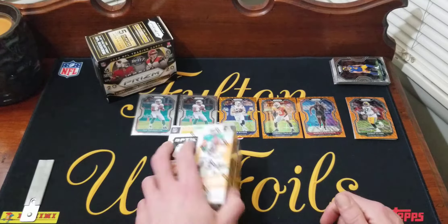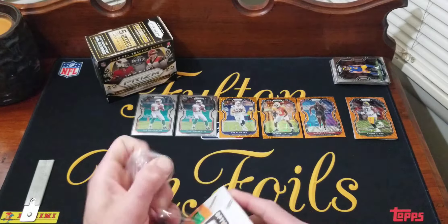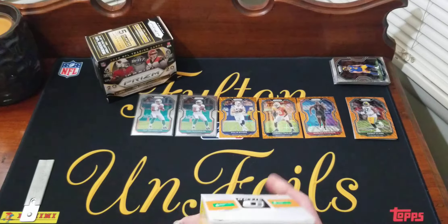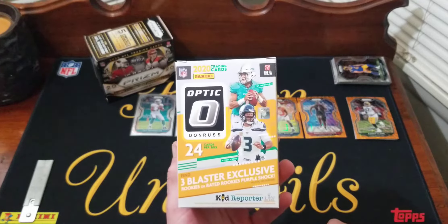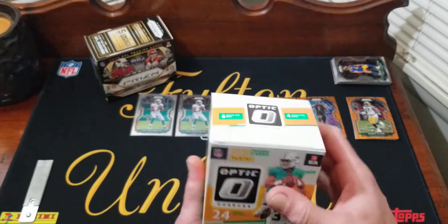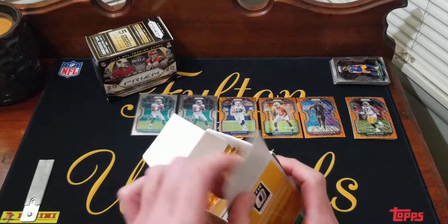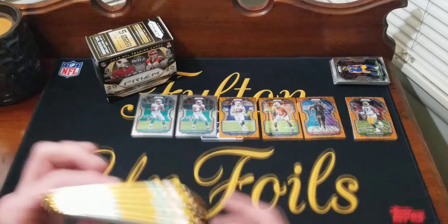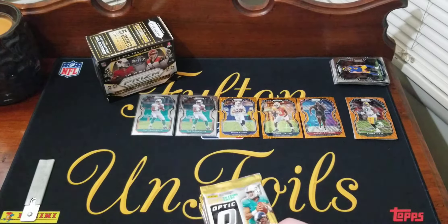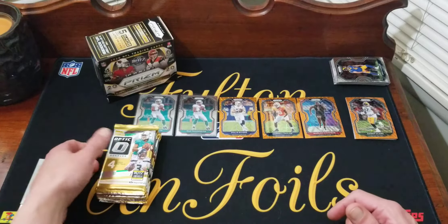Best card I've pulled from Optic was a Justin Herbert base. This will be my second blaster — I've also opened four value packs and one hanger box. Both of these products are around 80 to 100 bucks on the secondary market, which is pretty crazy. Here are our six packs, just like Prism. Here we go, pack number one.